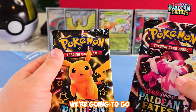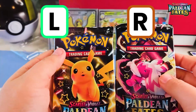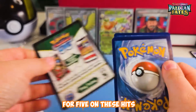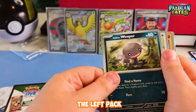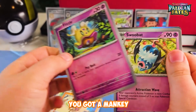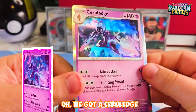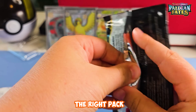Last two packs — we're going to go with left or right, so place your votes. We're starting with left because that was the first option. I'm wondering if we're going to get a five-for-five on these hits. If you chose the left pack, this is what you got: you got a Manky. We might have gotten... we got a Slullet. If you picked the left pack, you got smashed.